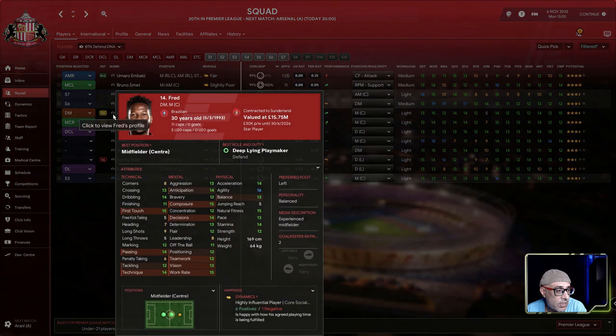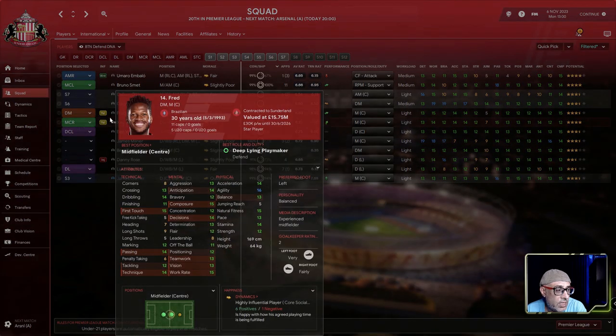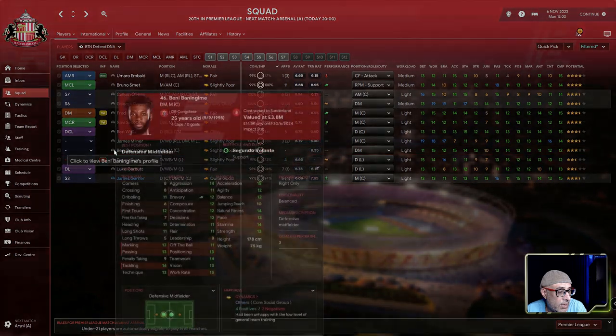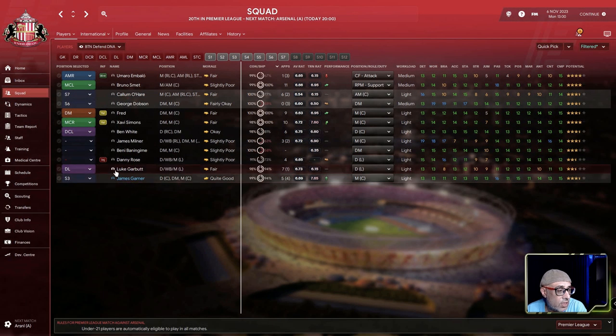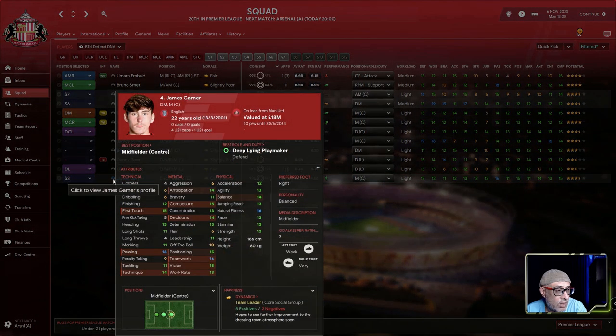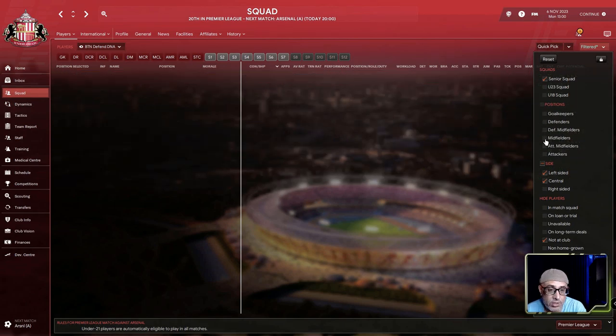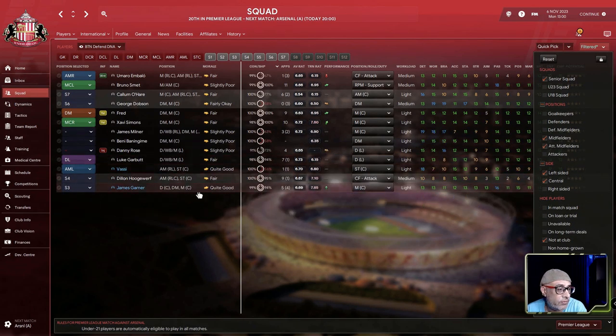We've got George Dobson — decent decision making but not the fastest — Fred who's left-footed and can play several positions and likes to switch the ball to the other flank, Benning Me who's right-only with absolutely no left foot, and James Garner on loan from Manchester United. The nice thing about Garner is he's got both a left and right foot — something important to consider when you have no options on a flank.